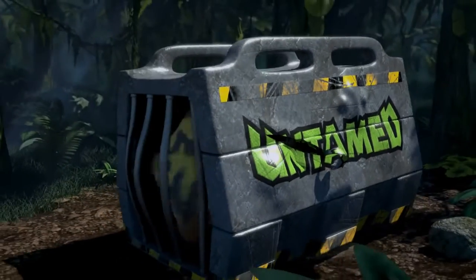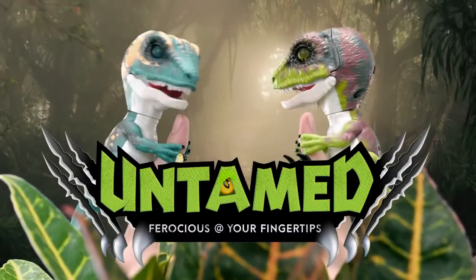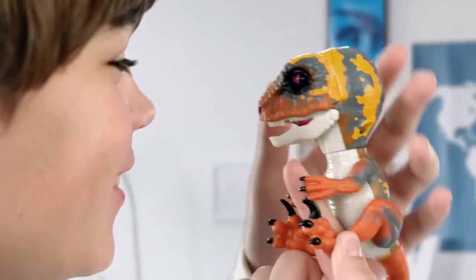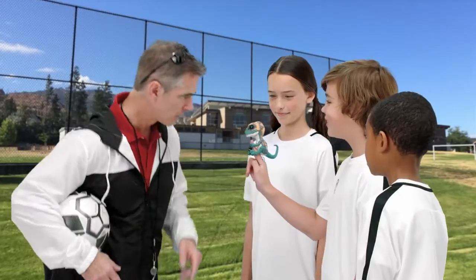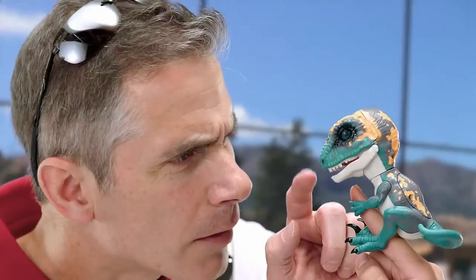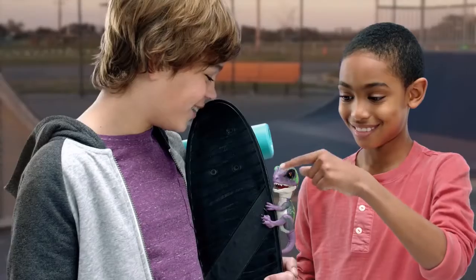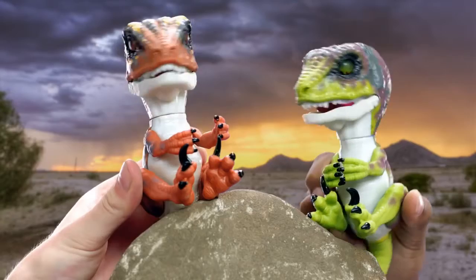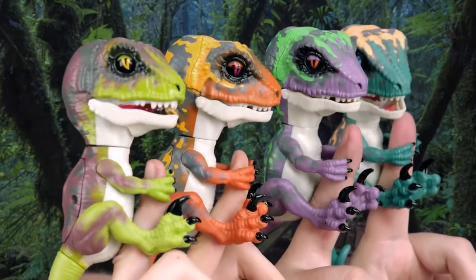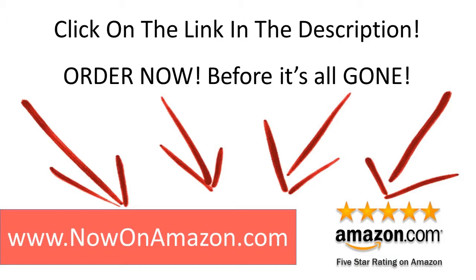Untamed — better beware. Get close if you dare. Dinosaurs with attitude — can't be contained. Untamed, by Fingerlings — ferocious at your fingertips. You can collect them all, each sold separately, from WowWee. Click on the link in the description below. Order now before they are all gone.